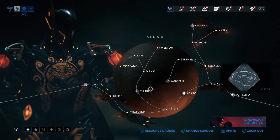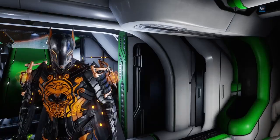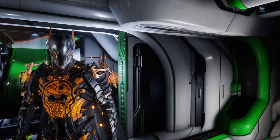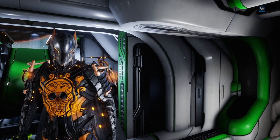Step number two is to go to Sedna and play Disruption on that node. Basically you have to farm him, and what I'm trying to say is you're going to have to spend a lot of time to get him. It's kind of easy but very difficult because of the drop chance and the way the Disruption game mode works. It is very time consuming and you will have to spend a bunch of time trying to get him.